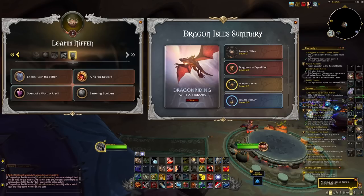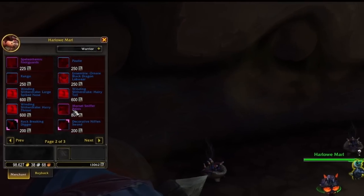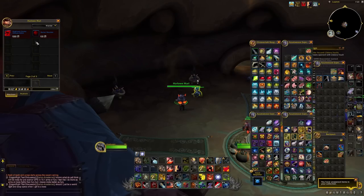One more thing I wanted to add: reaching level 20 renown with the Loam Niffin is going to upgrade your bartering system one more time. At this point, this upgrade is going to allow you to go over to the quartermaster for the Loam Niffin, Harlow Marle, and you can actually buy bartered bricks for Dragon Isle supplies. So at that point, you can pretty much just max out all of your purchases with the Loam Niffin and afford just about anything. You can look forward to that as a final capstone for your Loam Niffin renown.